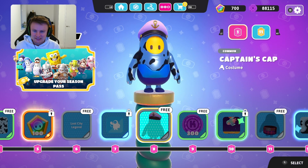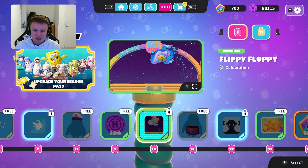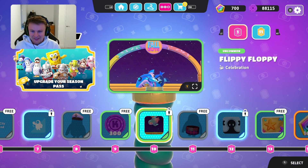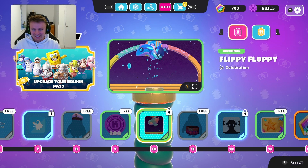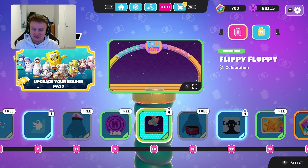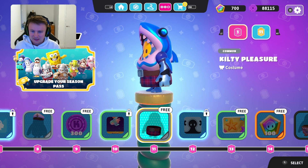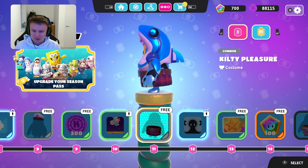Then you've got the captain's cap which is a little bit like the one in Rocket League — I wonder if they're trying to adapt some Rocket League things into Fall Guys now as well. And then you've got the flippy floppy celebration. That's a cool one especially with my little shark costume — that works so well with it. So I'm going to be equipping that as soon as I get up to that pass stage. You've got the kilt — kilty pleasure. So for all those Scots out there you can now wear a kilt in Fall Guys.